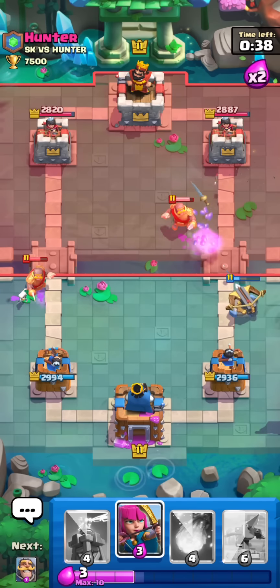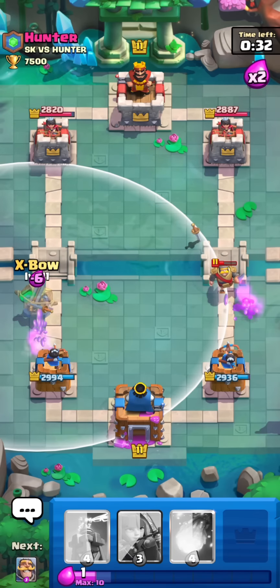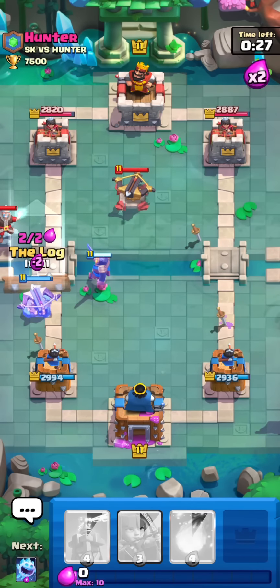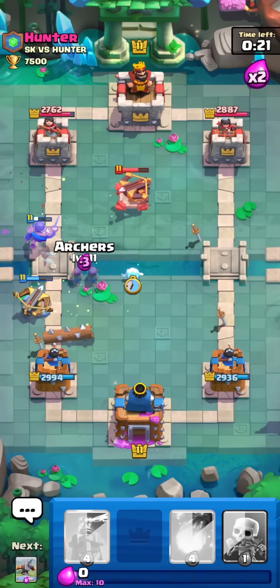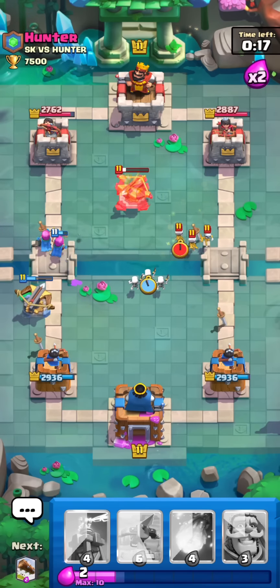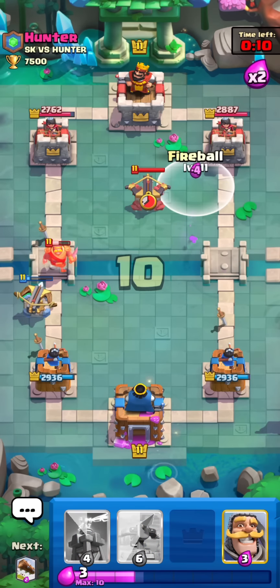He gets a second Knight down, which is pretty smart, but I can actually go for another Expo and he won't have a Knight in cycle, so I'm feeling pretty good. I go for the Expo and he goes for a defensive Expo. I get a Knight down, he gets the Ice Wiz on top, I Log it back and try to keep my Expo alive because I think he's going to be in trouble. I go Ice Spirit, Archers to predict the Tesla — he's not going for it, but I think he's spending quite a bit of Elixir and stalling out my Expos instead of actually defending them.